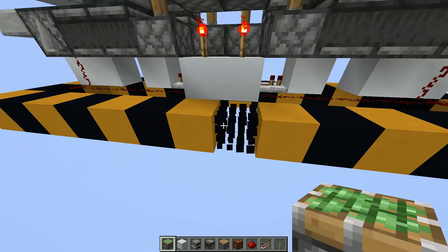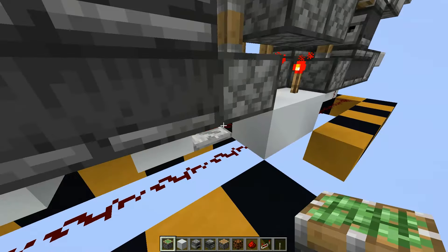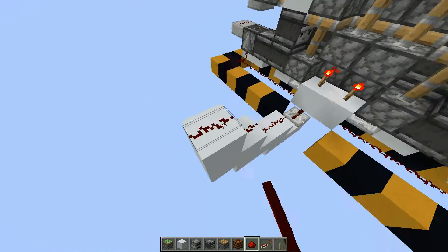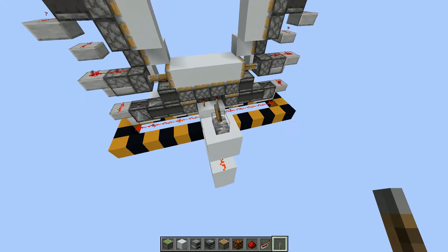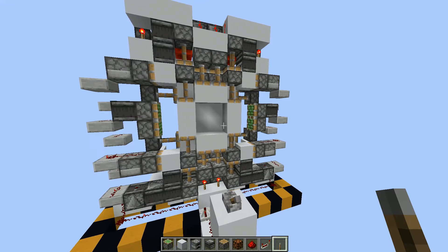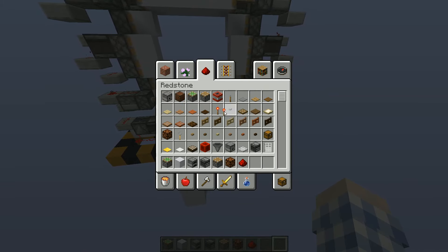These two blocks will be your input, that is where the redstone dust are. So you can just place a redstone line going into it — it doesn't really matter how far it is. Just place your redstone so it is going into one of those two blocks down there. I would recommend using a stable circuit with a button input.